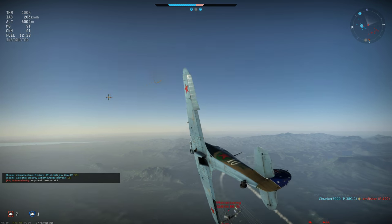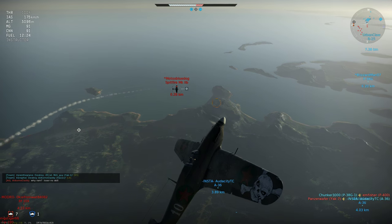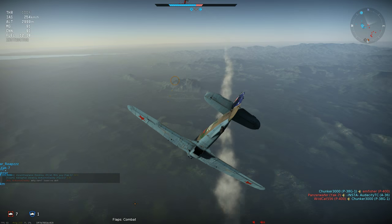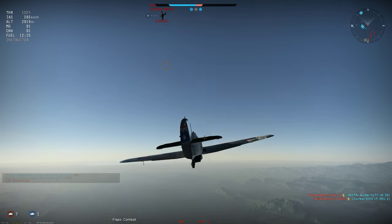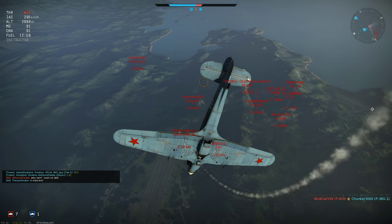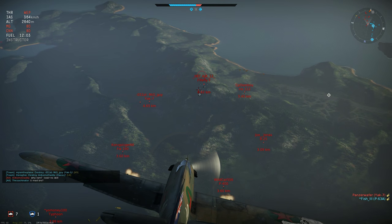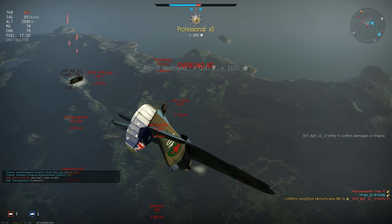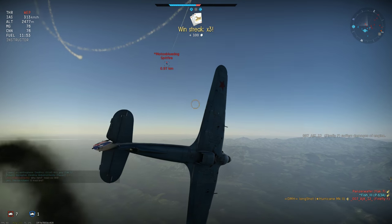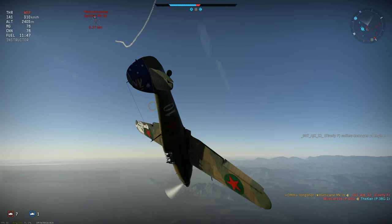My high yo-yo cost me a lot of speed — I only just avoid his guns, but then he turns back using elevators, not rudder, and that's going to play into my hands. He switches back the other way and then into a Split S, but it's all elevators only, which means I can outturn him. Unfortunately the Firefly is almost in guns range, and I'm incredibly lucky in a head-on. The Spitfire has taken that opportunity to recover and attack with an energy advantage.